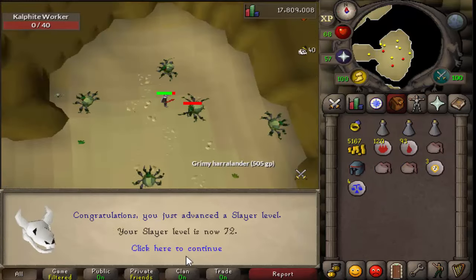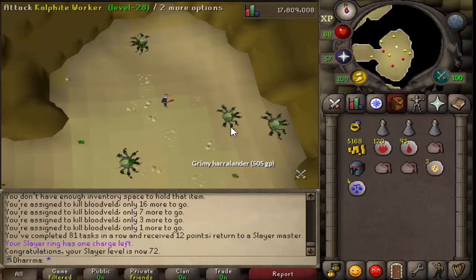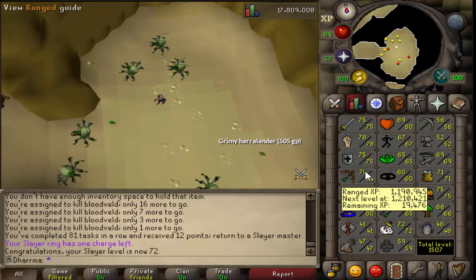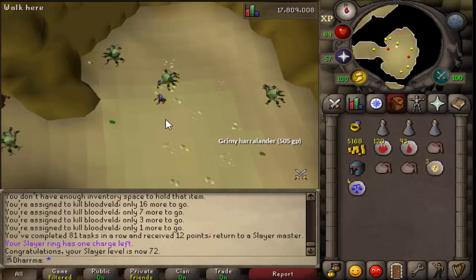Alright guys, here it comes - 72 slayer! I've now unlocked wyverns which is really awesome. I haven't been here since before on my main, but I've got a feeling it's still gonna be packed with people. I'm going to go and try for a bit and get some addy bolts so I can do some Zulrah tonight. I haven't quite unlocked broad bolts yet so I'm going to watch a quick guide on how to kill them effectively on an iron man. I'll be back hopefully with some loot.